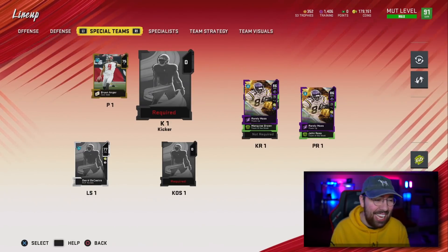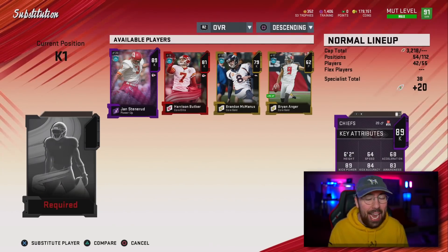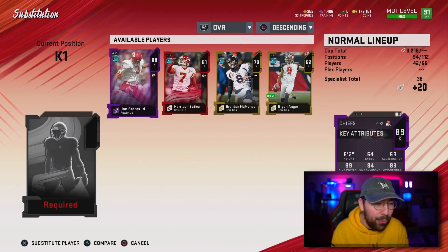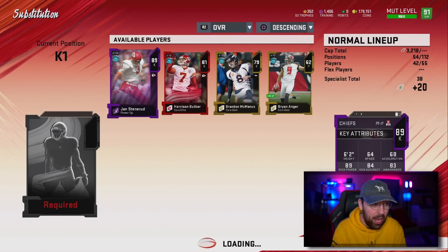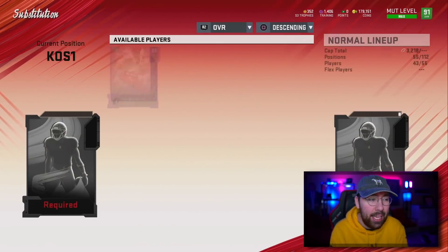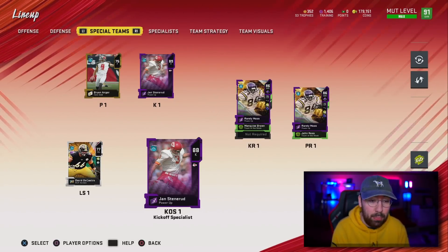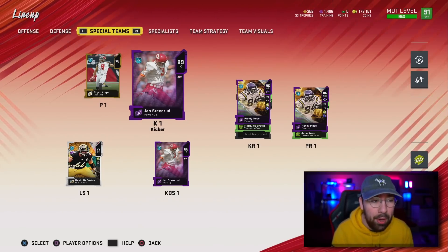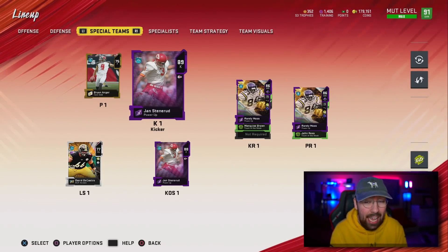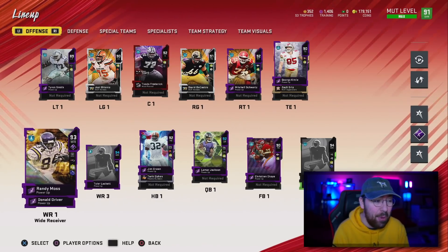The last thing I did was upgrade my kicker. We went how many seasons with an 81 overall kicker with 82 kick power? We got Jan Stenerud — he's an 89 overall kicker with 89 kick power. We powered him up and got a pretty good kicker for a pretty decent price. And surprisingly, that actually boosted me to a 91 overall. So now we are a 91 overall no money spent team. That is sick. This will be the team starting out for the next season.